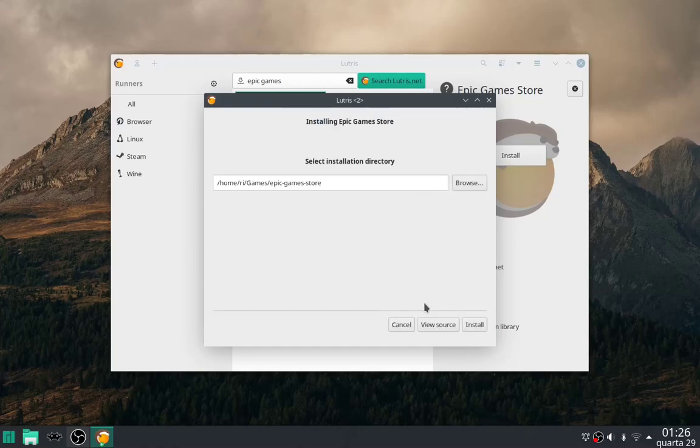This is the path where you want to install the Epic Game Store. I'll leave it at the default, then click install.